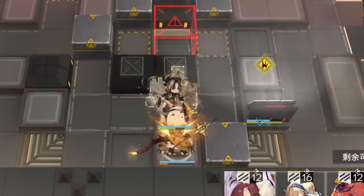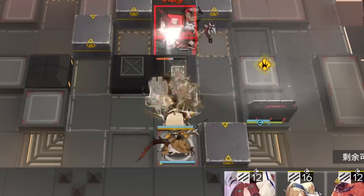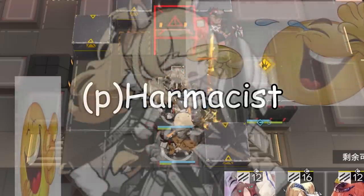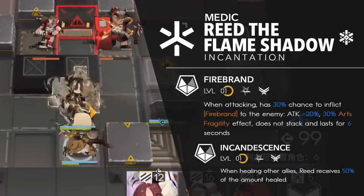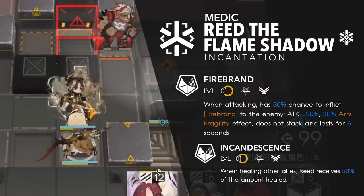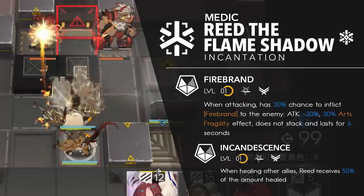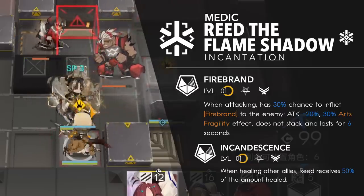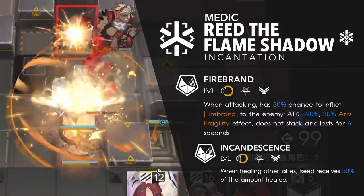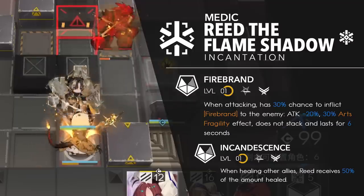Reed Alter is in the Incantation Medic branch, meaning she attacks enemies and 50% of the damage she deals gets converted into healing. Her first talent gives her RNG to apply a specific status effect that is both an attack debuff and an arts damage amplifier. While it wouldn't be the first debuff to go to for a damage amp or attack down, it does both jobs at once, which is pretty useful. The arts damage amp for this specific status effect can also be stacked on top of fragile and serious calcification, so arts damage can go even crazier.